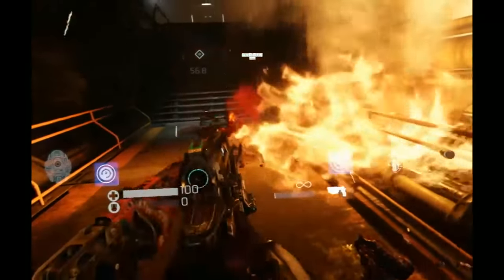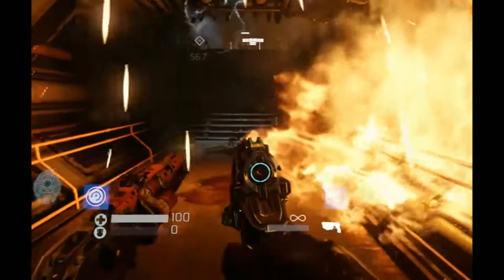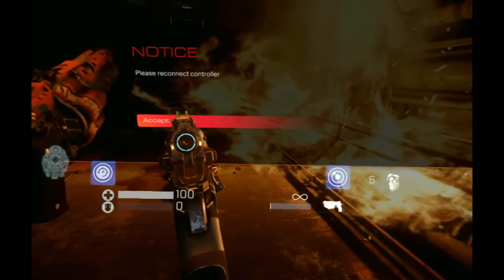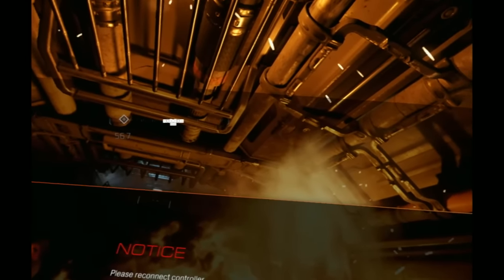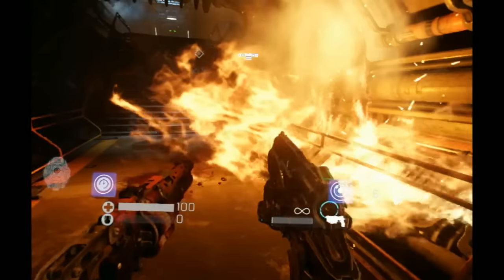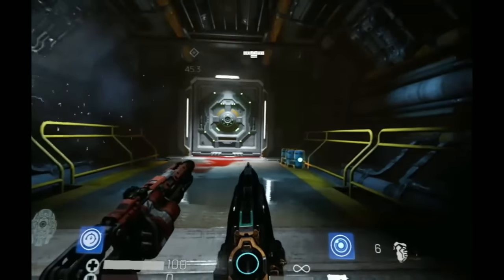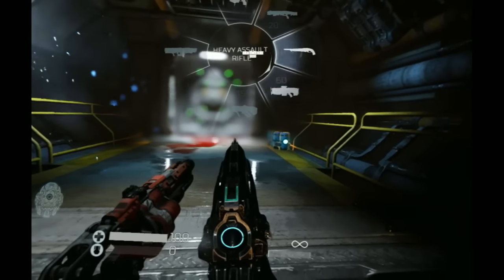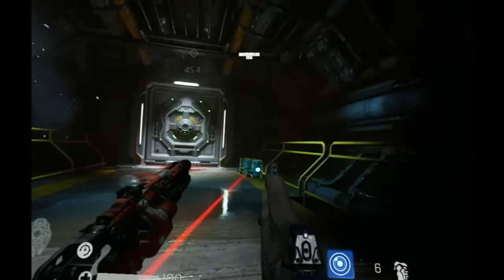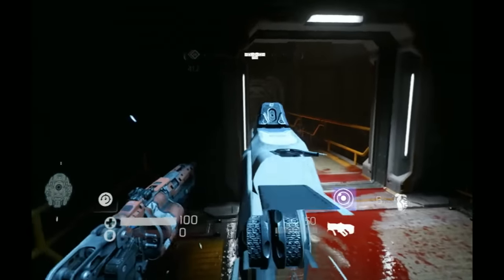Nick is playing with the PlayStation Aim controller — all the controls are on that. If you wanted to, you could also use the Move controllers. And if he was playing on the Vive, which it's also coming to, he'd be able to use the Vive controllers. So he's teleporting around, we've got 180-degree turns, and he's controlling a grenade launcher with his head tracking — that's on the left side of the headset itself.